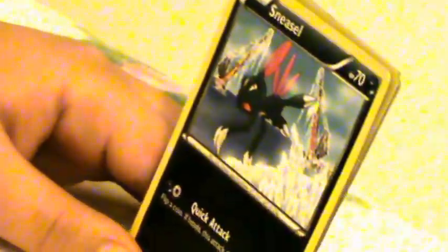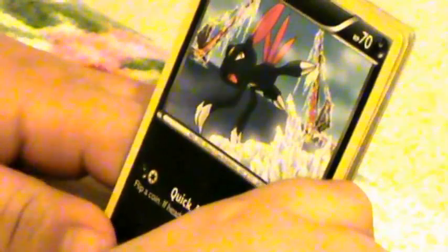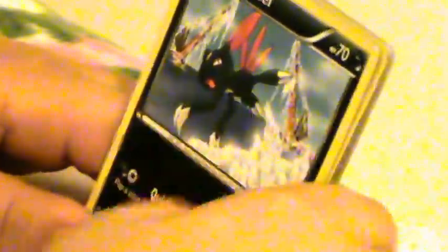I can't read this name but he has 70 HP and does Quick Attack for 20 plus — flip a coin, if heads this attack does 20 more damage, so that's 40. This golden one does Regular Storage for 20 damage, but this Pokemon also does 10 damage to itself, so that's not nice at all.